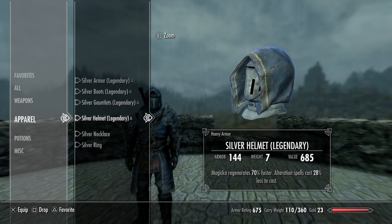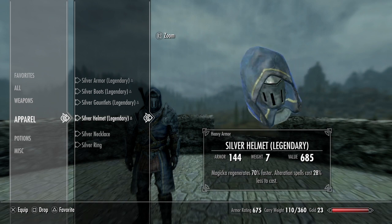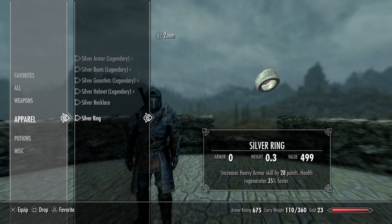The silver helmet has an armor rating of 144. I enchanted it so magicka regenerates 70% faster and alteration spells cost 28% less to cast. The silver necklace I enchanted so restoration spells cost 28% less to cast and two-handed attacks do 45% more damage. The silver ring increases my heavy armor skill by 28 points, basically boosting the rating of my armor, and health regenerates 35% faster.